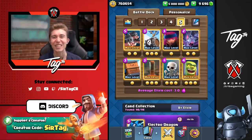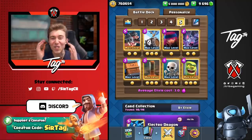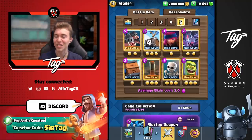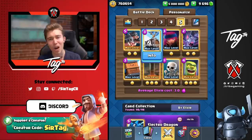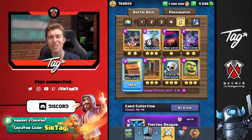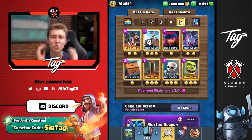Hey, what's up guys, it's Jake, aka Tag, and today we're going to be pushing up ladder with one of my new favorite decks. You've got so much bait potential with the skeletons, the bats, the firecracker, and the skeleton barrel. This deck really shines when you're able to bait out your opponent's small spells with the firecracker and bats, then they have to use a bomb tower on the skeleton barrel and have nothing for the royal hogs. This has to be one of the best defensive decks in Clash Royale at the moment.